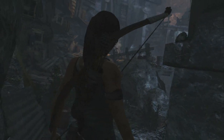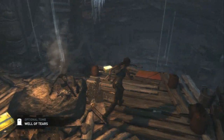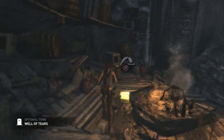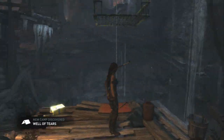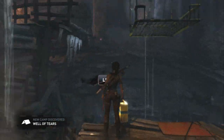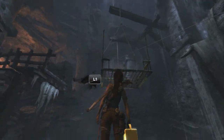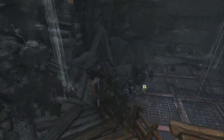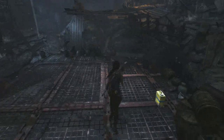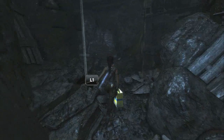Here we are — the Well of Tears. This one's got a raised platform and there are four gasoline tanks scattered around the tomb. What you need to do is pick up the gas tanks and throw them onto that raised platform to get it down, because you need to be able to jump from that platform to the bridge on the left. You have to get three gas tanks on there to get the platform down.